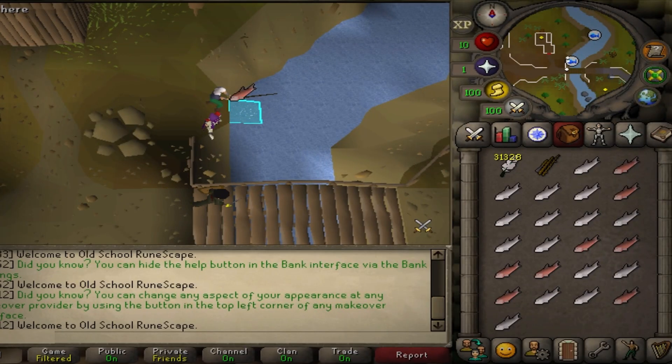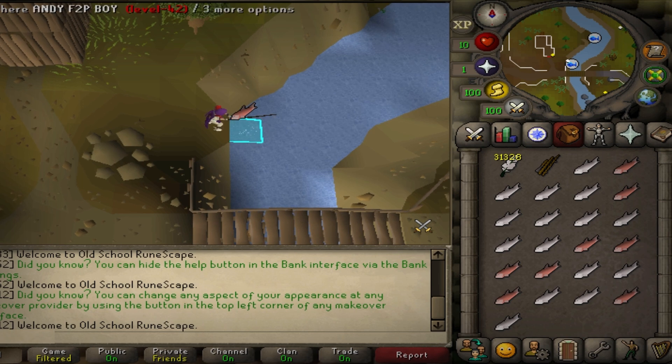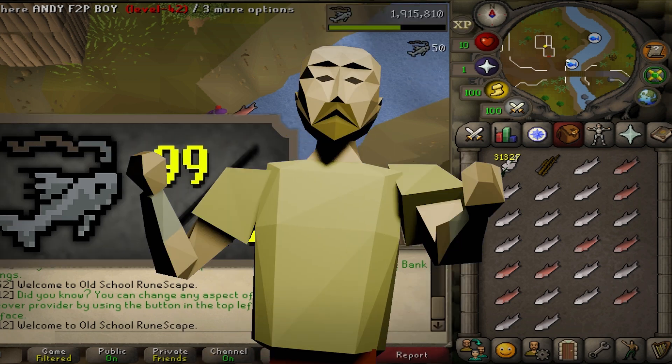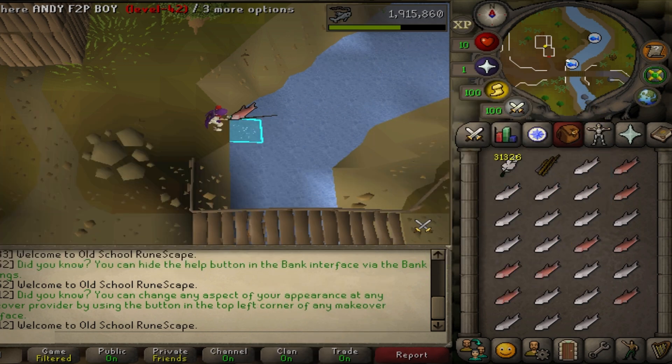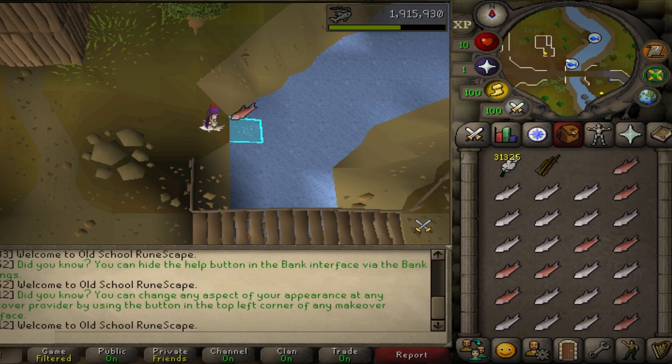This is the account that I bought at 99 cooking and I may as well just make a nice series and turn it into a max skiller. The next goal is to get 99 fishing and I can do this in free to play — I don't have to spend any money on a bond. Right now it's like 2 million fishing XP which is about 80 fishing. It also has really high agility levels because I botted agility on it — I'm like level 70 or so.